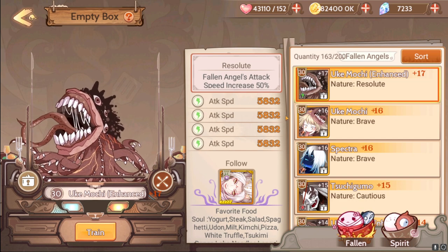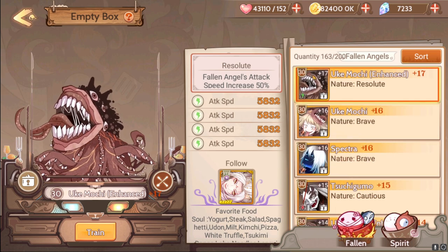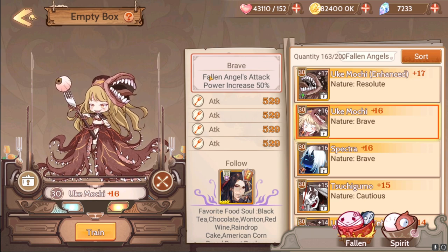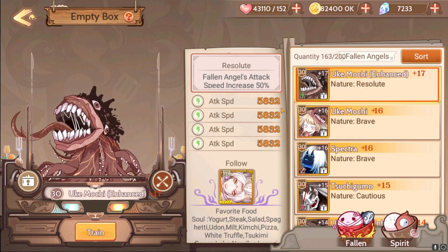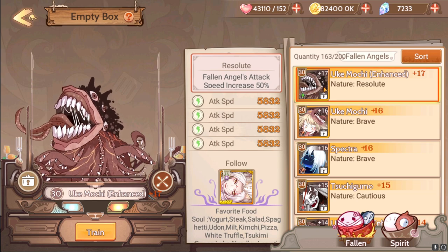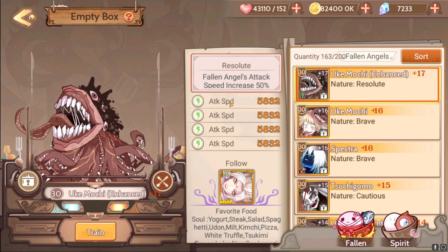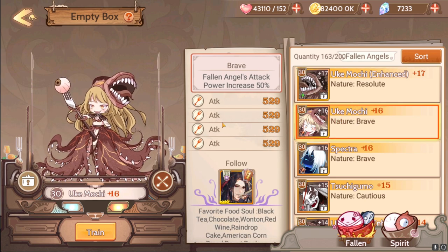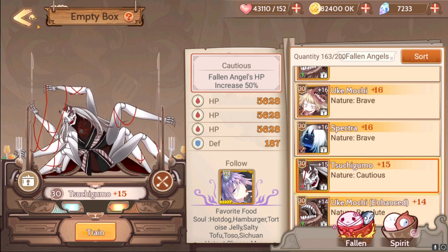The first thing you may notice when going into my Fallen Angels is now, instead of all Resolute, I've got Braves and a Cautious here and there. Brave is the new meta, but there is one caveat — you still need to get your attack speed some other way, because attack speed is still pretty much the most important stat. There is a cap and I'm going to show you how to get it.